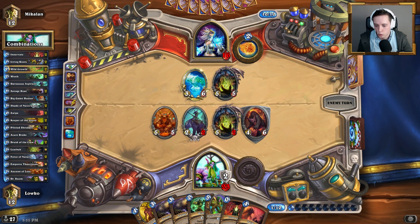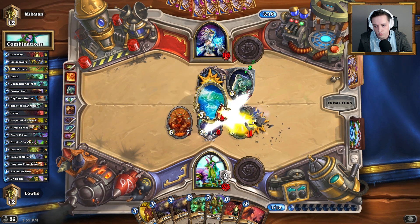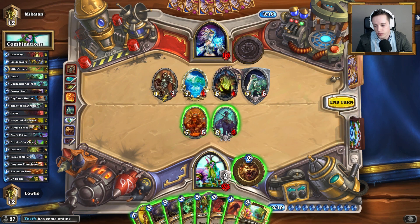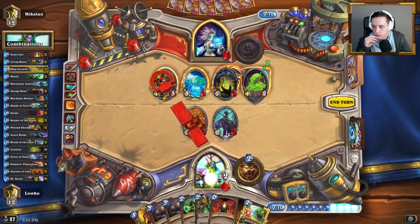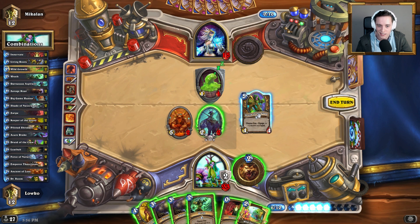We can Innervate it. So if I draw into it, it's game over. The only issue is drawing into it and him not having Ice Block. If he has Ice Block he's in trouble — although I think he still has a Flamestrike here no matter what. He's not. Interesting. Alright, so we can just swipe this. Wrath growth — not really what I'm looking for. Alright, so we are gonna swipe here no matter what. I think we'll have to do it that way. Swipe him down — don't want to give him any unnecessary card advantage.